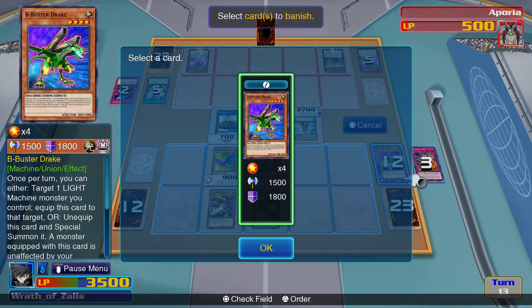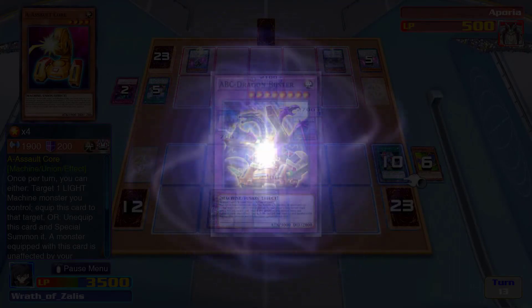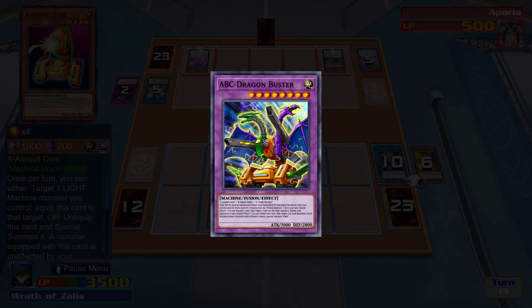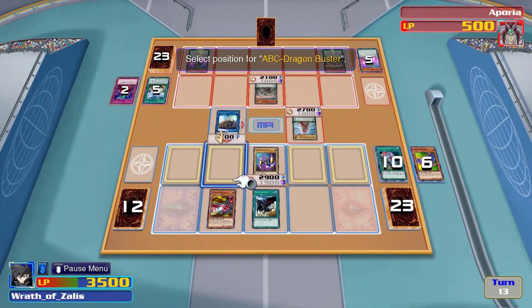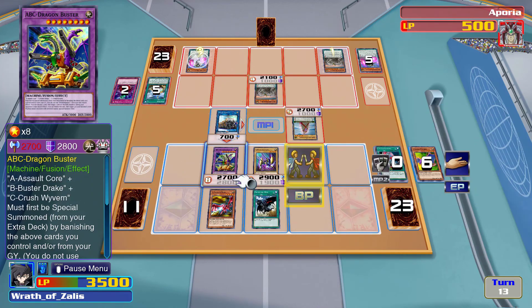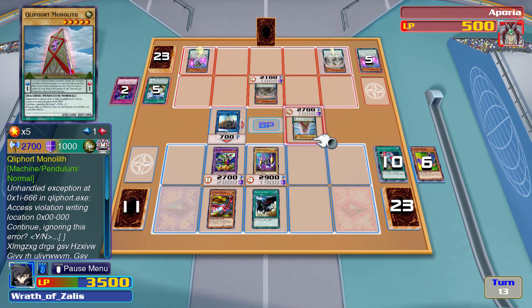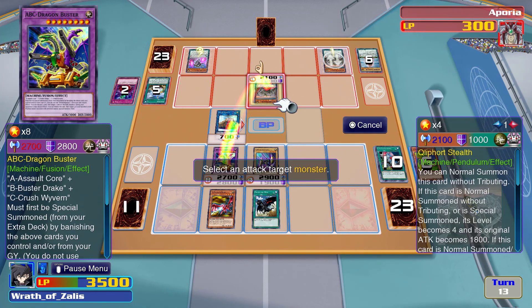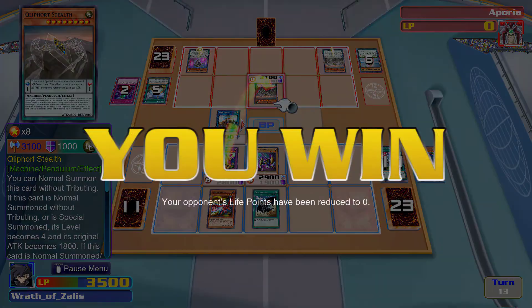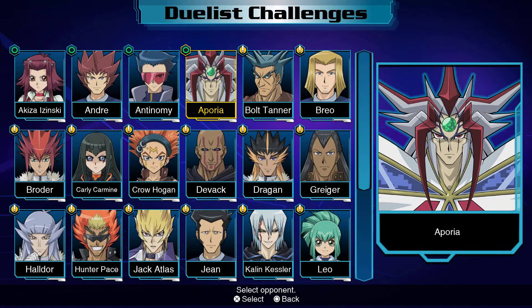I can't believe I went through all those duels using ABC monsters and didn't know I could use them from the graveyard. I can't do anything this turn with summoning, but I've got firepower on my side and I think I have enough to swing over. That was intense — that was a good one, a real brainwacker. I like that — cool. Only four done.